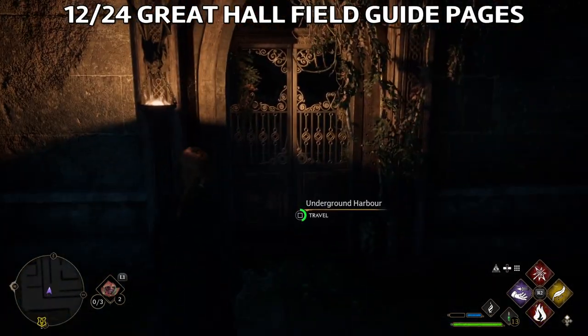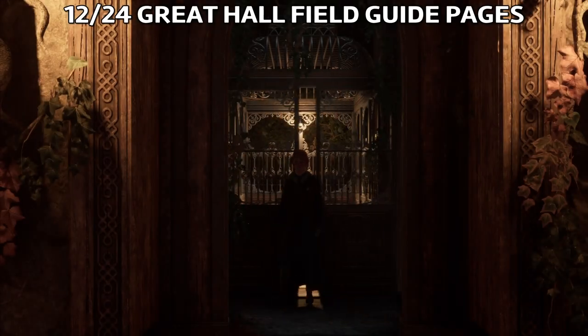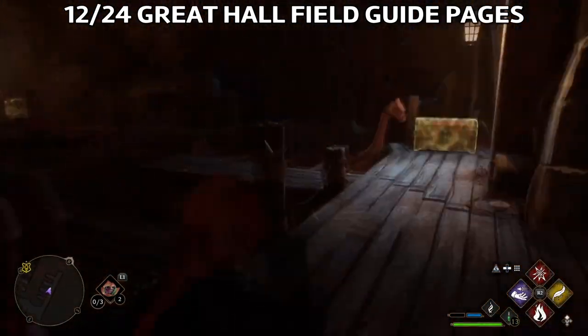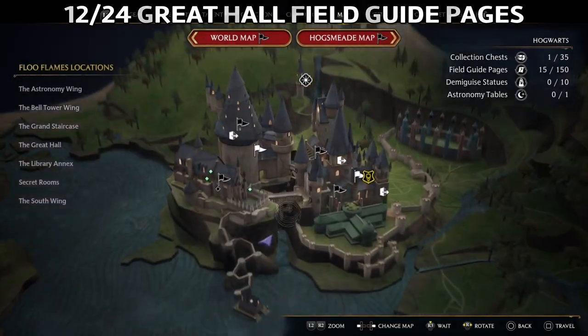The next one I found is here in the underground harbor — just close by you'll find the entrance. Go into the underground harbor, and once you're there, cast Revealio. You will see a field guide page on one of the platforms — that's your underground harbor field guide page.